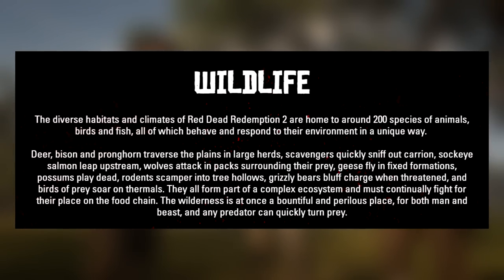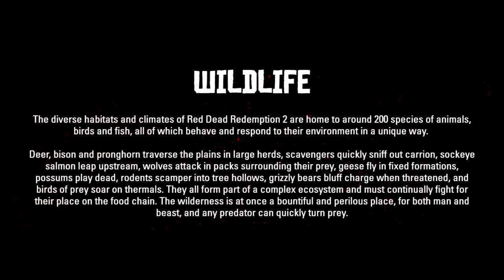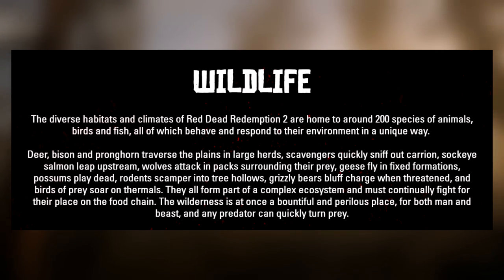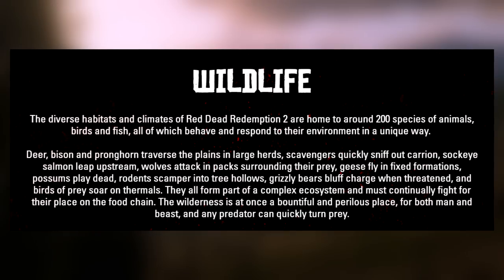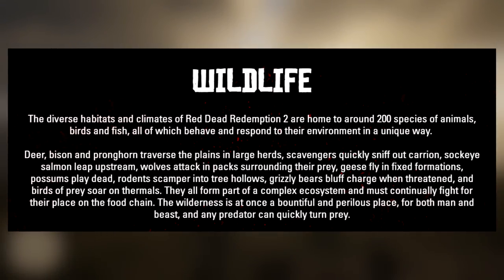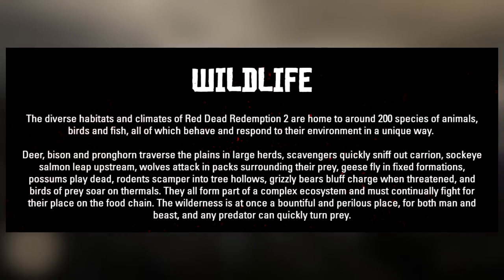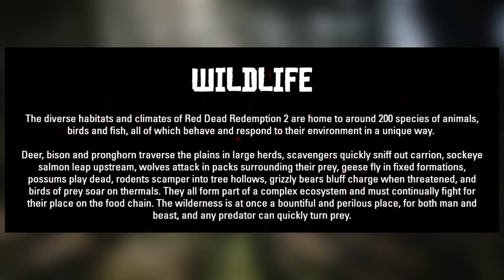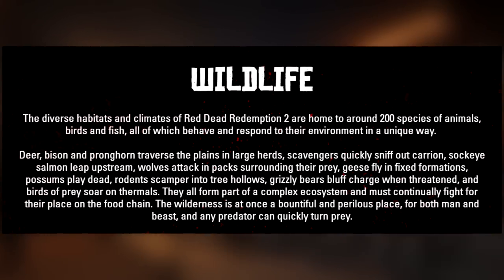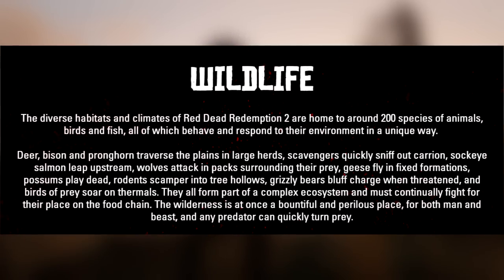A few examples of this were given and it's just insane how much detail Rockstar has put into this game. Deer, bison, and pronghorns traverse the plains in large herds; scavengers quickly sniff out carrion; salmon leap upstream; wolves attack in packs surrounding their prey; geese fly in fixed formations; possums play dead; rodents scamper into tree hollows. Grizzly bears bluff charge when threatened, and birds of prey soar on thermals. They all form part of a complex ecosystem and must continuously fight for their place on the food chain.